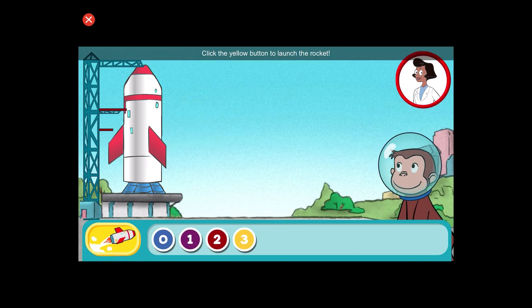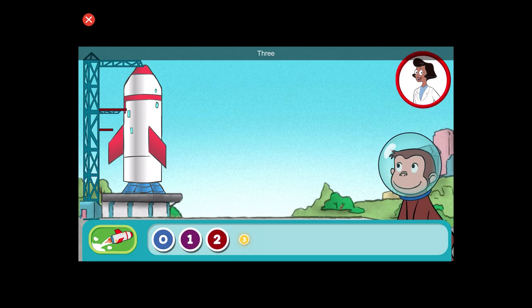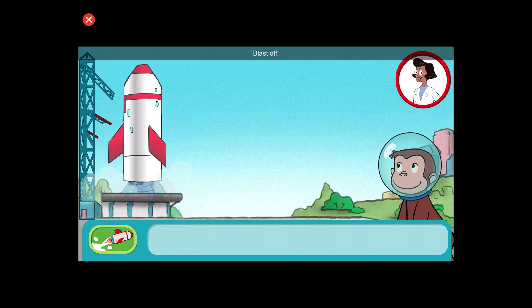Click the yellow button to launch the rocket. Three. Two. One. Zero. Blast off.